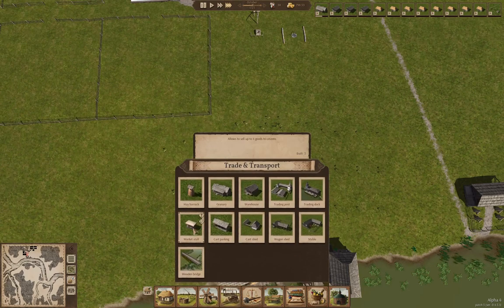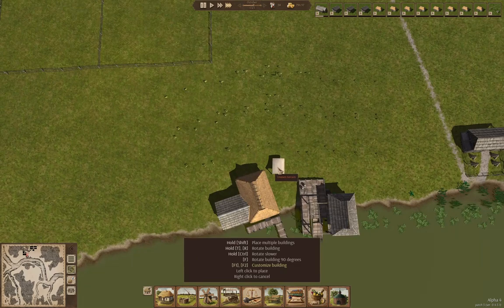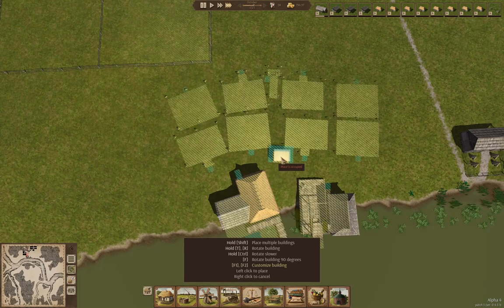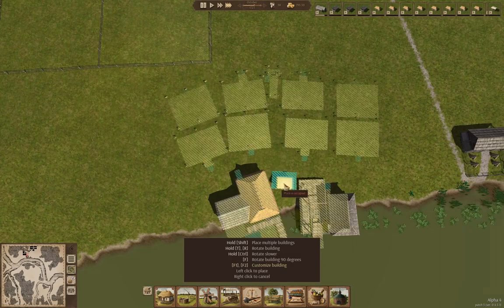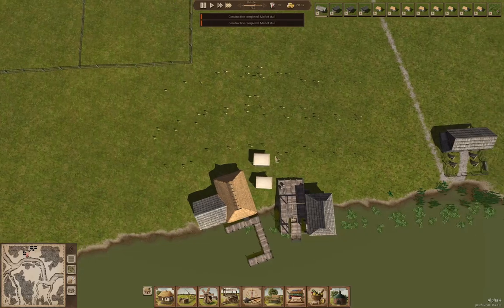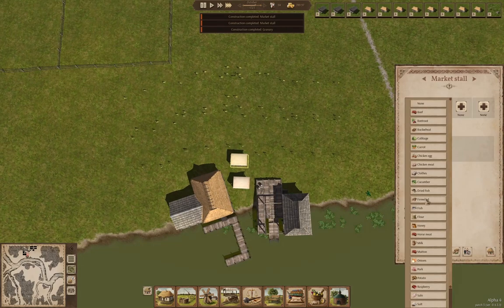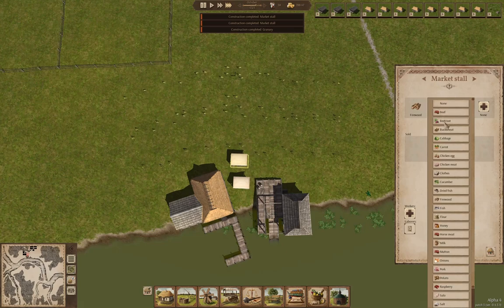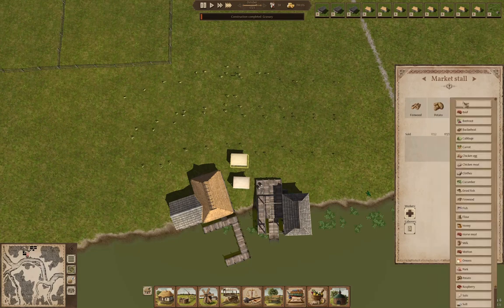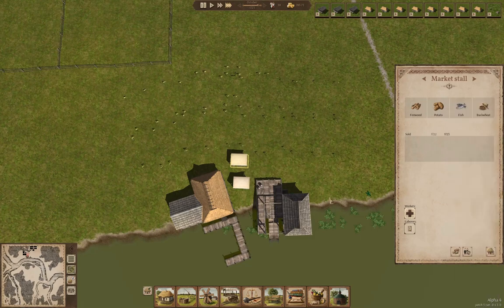Now we need a market stall or two or three. We'll put one here and one here. In here we are going to sell firewood. We made a granary, and we're going to sell potatoes, fish, and buckwheat.